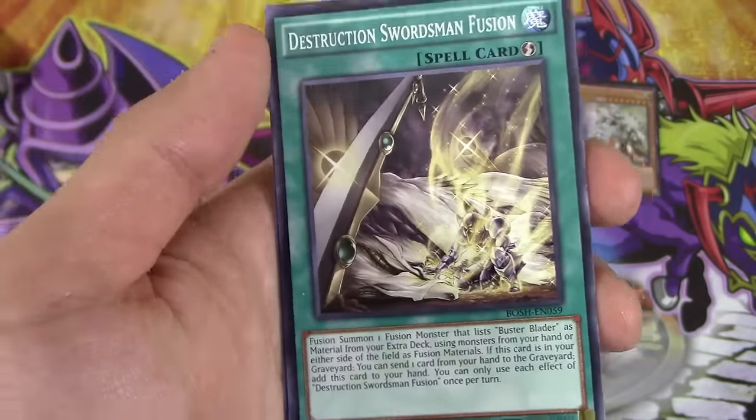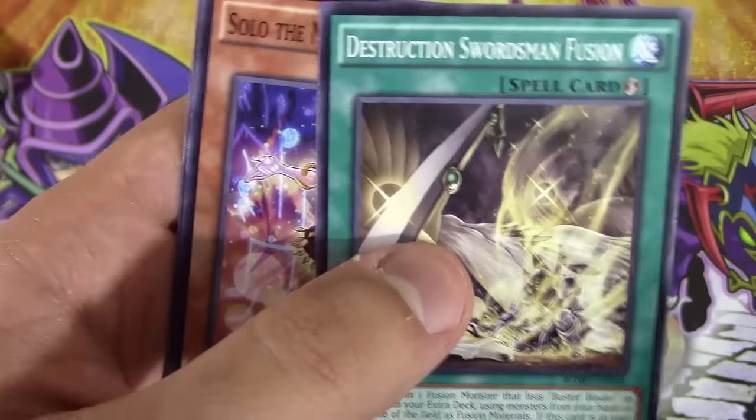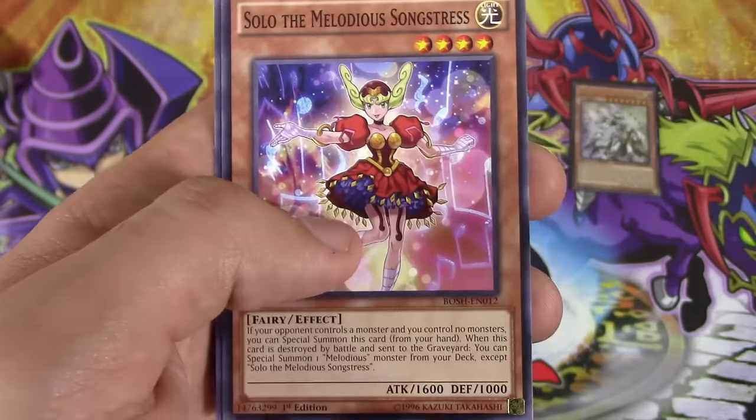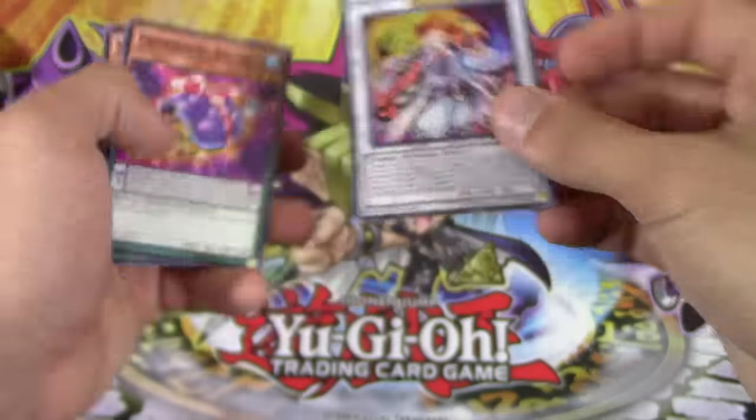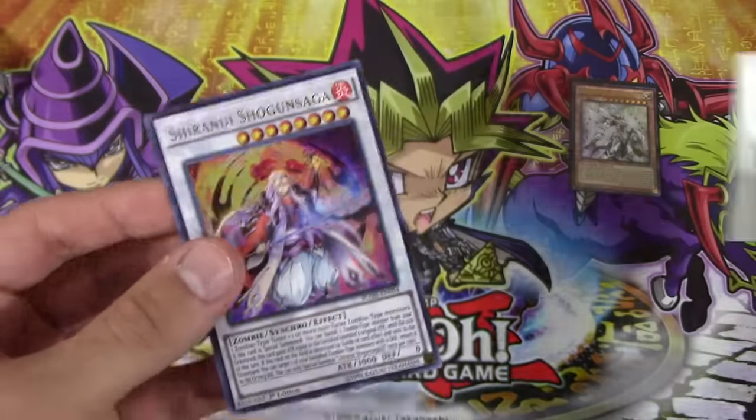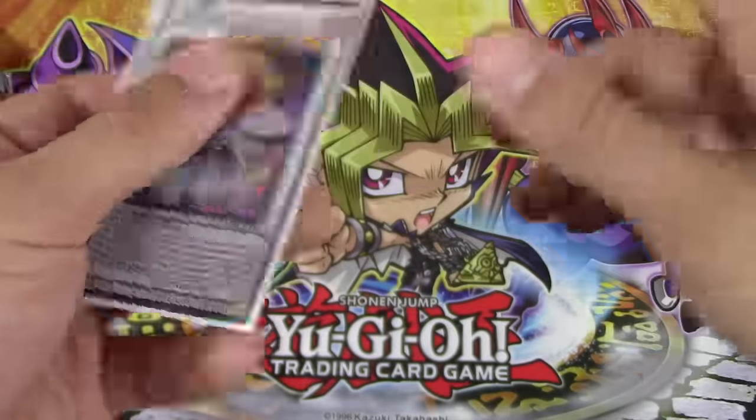This is the Buster Blader Fusion. I know it's just like a common card, but I have yet to pull one of these. So Solomon Melodius Diva and Performance Hurricane. And I think this also deserves a sleeve, just for being a really pretty card.